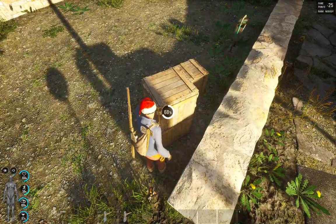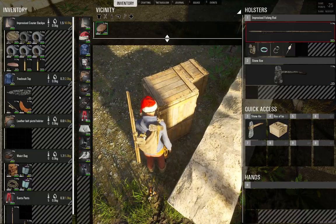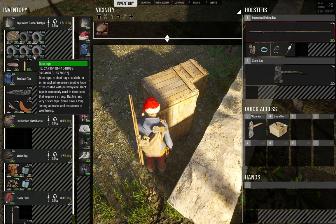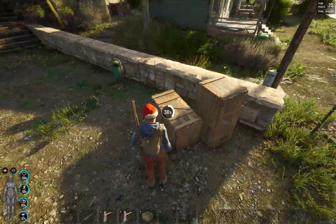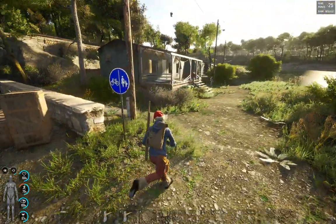Look at these crates here. We've got a loaf of bread — there's a loaf. I'm not going to worry about keeping loot. It looks like it's the same style of cabin.